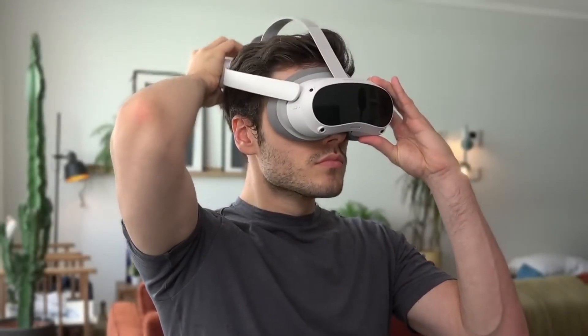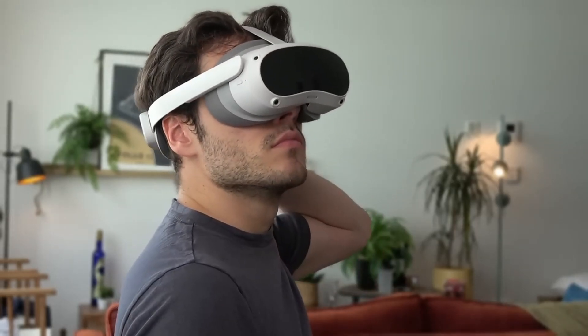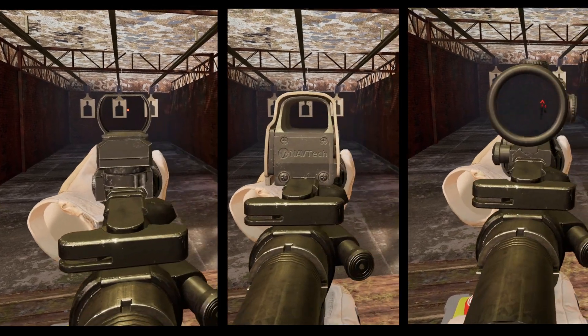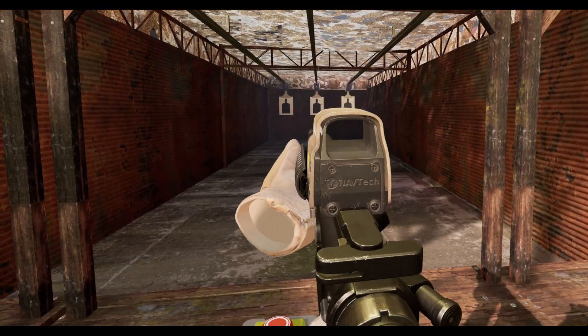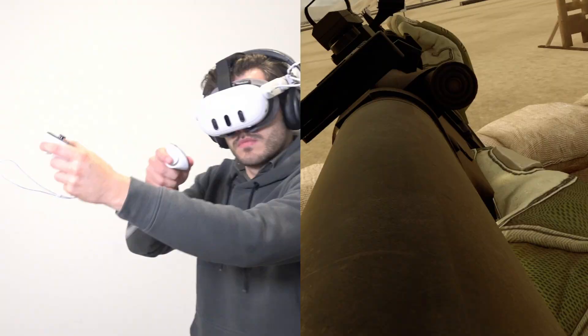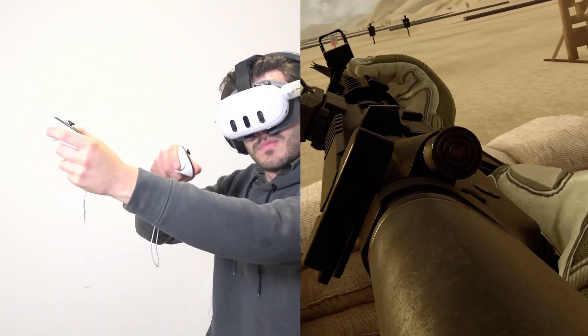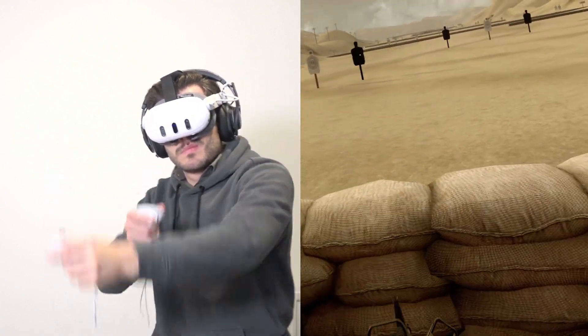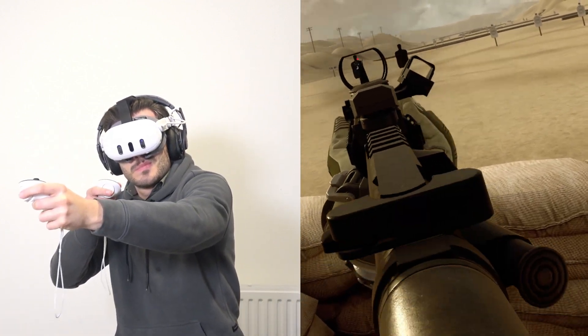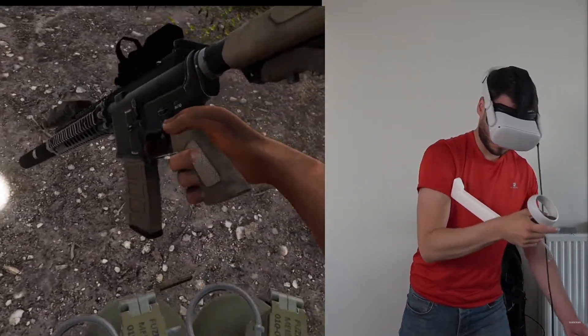Now in virtual reality this goes to a whole new level of complexity, and there are also many variants to be seen. So let's rank them from worst to what I think is best. There is no such thing as right clicking in VR — the best part is that you have to physically bring your weapon up and look through the scope, and that's even better with a gun stock.